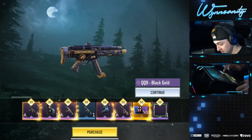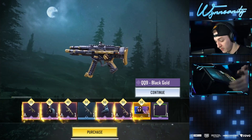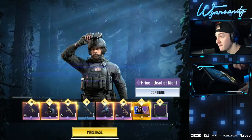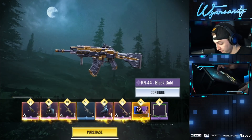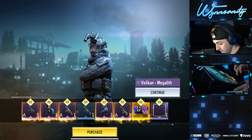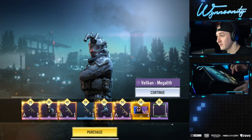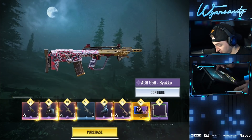So we're going to need to max out the rest of it. At tier 20 we've got the Black Gold QQ-9. We've got the Dead of Night Price skin at 30. We have the Black Gold KN-44 as well. And then at tier 50 we get lots of goodies — we've got the Stalwart ICR, Megalith for Velikin, which is a pretty cool skin with the night vision goggles on top. We've got the Bakko AGR 556.